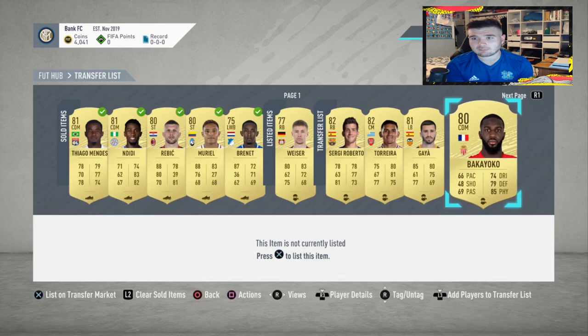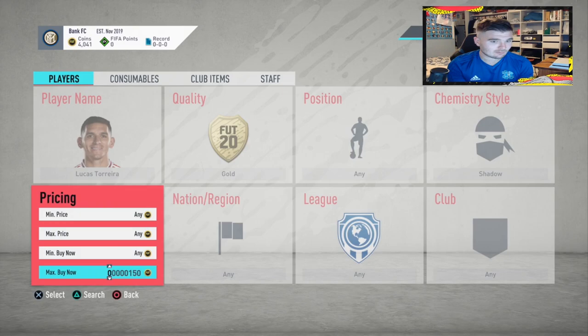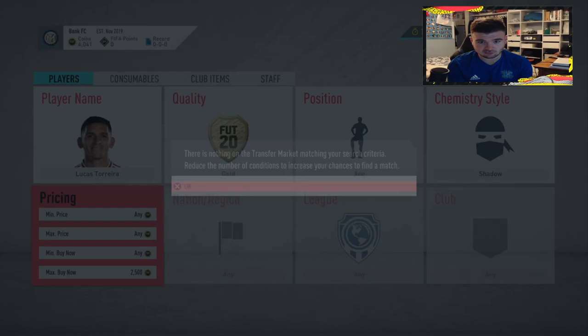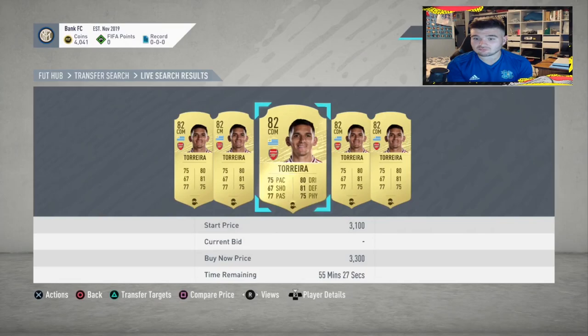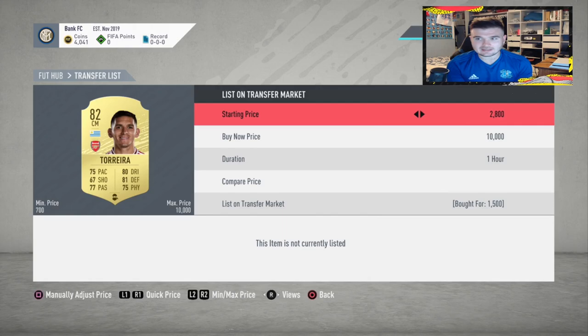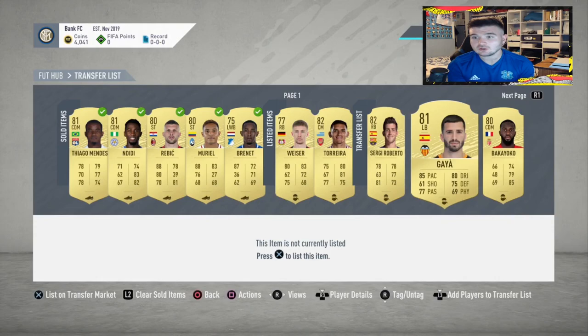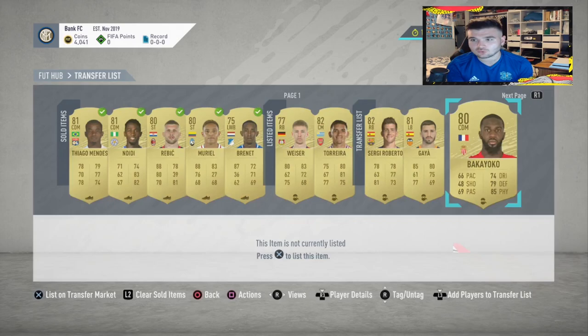We've picked up some good deals: Wiser for 3.4k, Torreira for 1.5k, Gaya for 2.7k, Bakioko for 800, Burnett for 3k, Hausenberg for 1k, and Murillo for 1k. Let's search Torreira in shadow — he probably goes for around 3k. Things may have changed since I last traded him a couple weeks ago, but we're looking at about 3,000. We'll put him up for 3,000 coins — easily doubling our money.